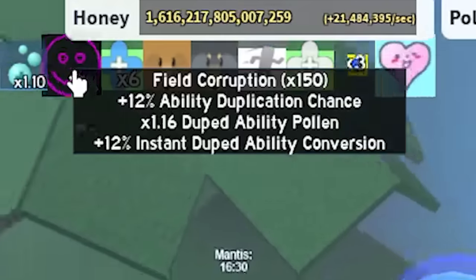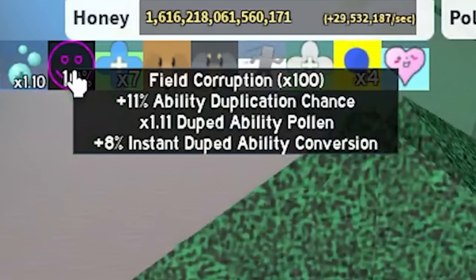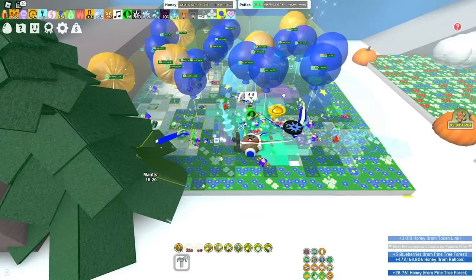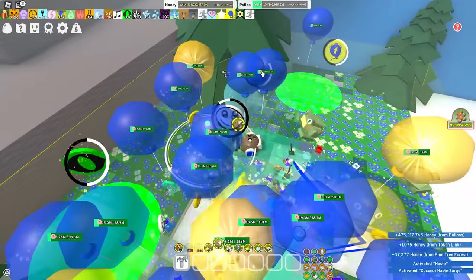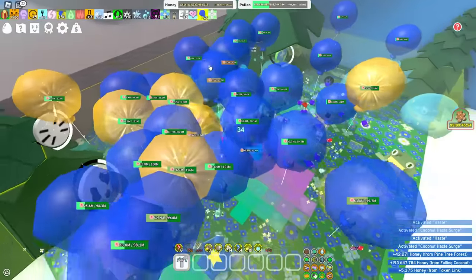Corruption 150, 11% ability duplication chance, 11 times duped ability pollen, 8% duped ability instant conversion. That's sick - but I have two bear morphs. I think that's the more crazy part. Are you kidding me? That is going to be broken. Oh my gosh.